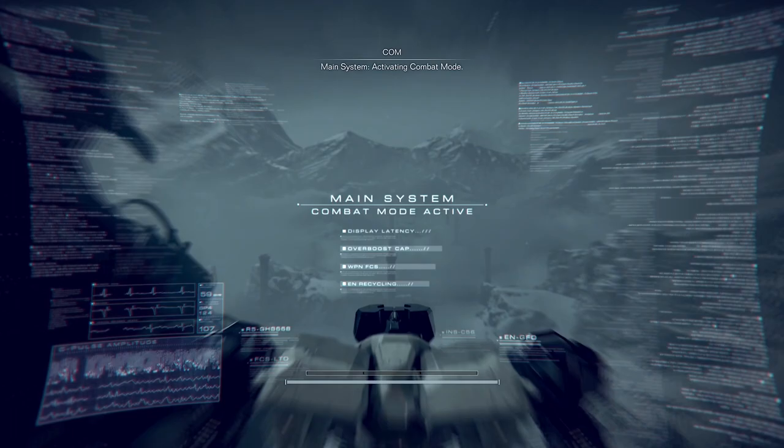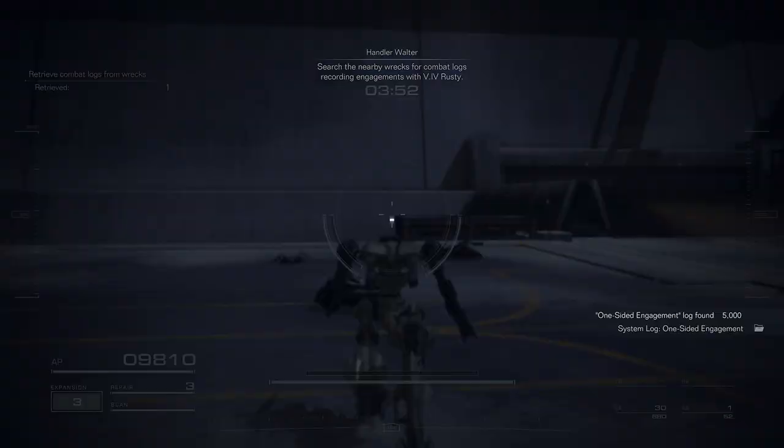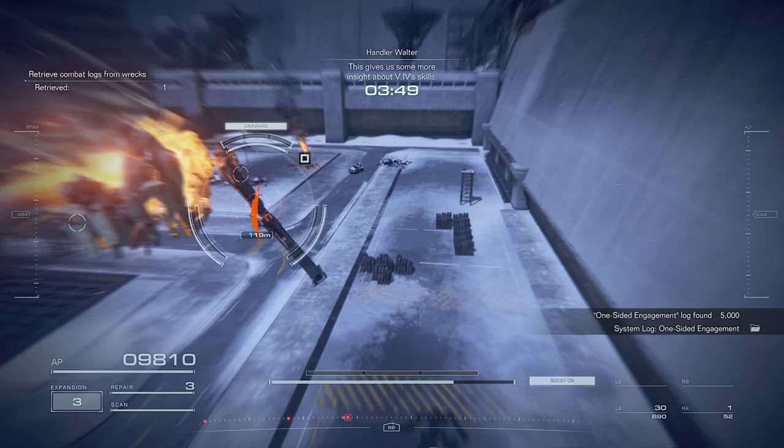Main system. Activating combat mode. Commence mission. Search the nearby wrecks for combat logs recording engagements with V4 Rusty. This gives us some more insight about V4's skills.